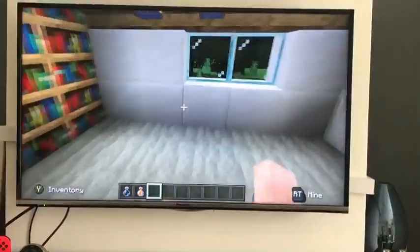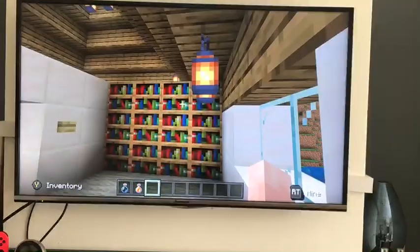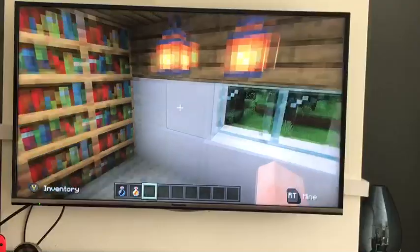In here would be like a double bedroom, so maybe a parents' room, and it's got two windows — one from the front and one from the back.